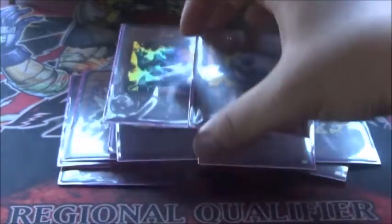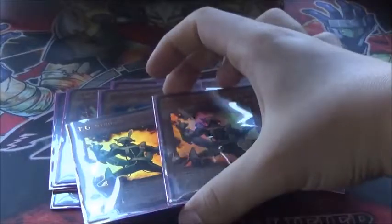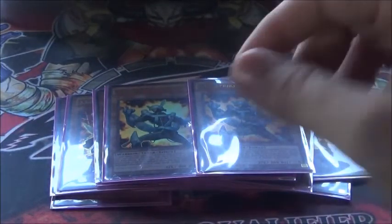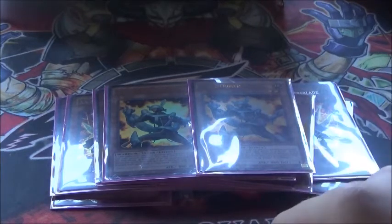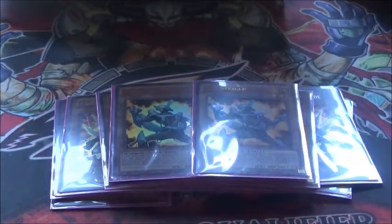Two Spell Strikers and two TG Strikers. They're both Rota targets. Spell Strikers are good because you can search them off Rota, then banish the Rota to special summon them. You can also start your turn by specialing these guys if your opponent controls a monster and you don't. You can activate Rota, take out your Spell Striker, special summon it, and make a quick Naturia Beast, which shuts down the Nekroz matchup. They're both called Strikers.